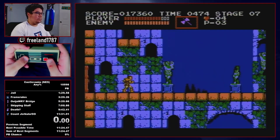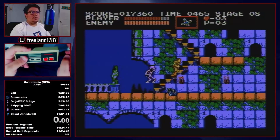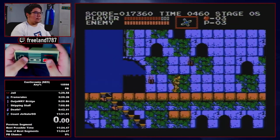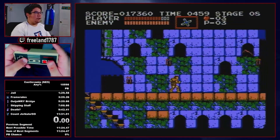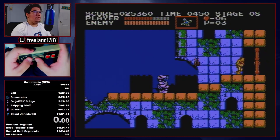Now we're into stage eight. We're going to do a whip here to manipulate the skeleton at the end of the screen — that's another frame-based manipulation strat. Hit that candle with the axe so we can pick up the cross, which is going to be the go-to sub-weapon for this upcoming boss fight. That potion drop is a frame-perfect strat — if you want to practice it I would recommend putting a save state here. Whip and then damage-boost off the bone pillar; that's the easiest way to get through.